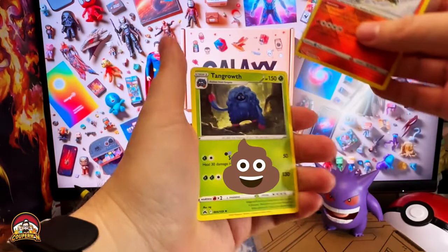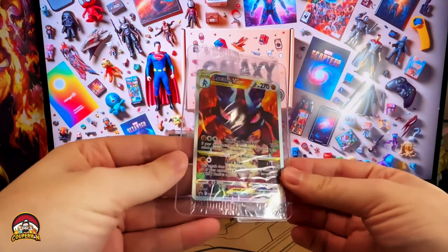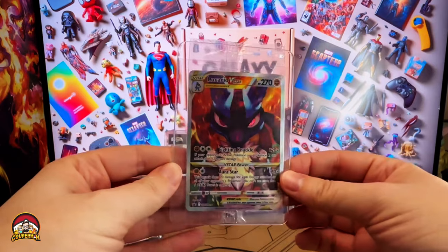Can we get a double hit? Time for the sleeve card and it's Lucario V from Crown Zenith ETB. I'll take that — good looking card.